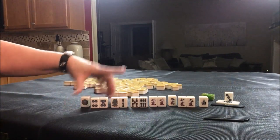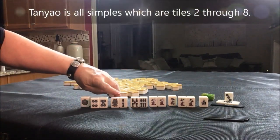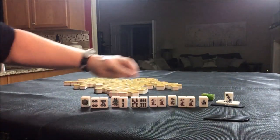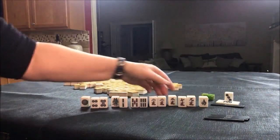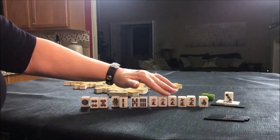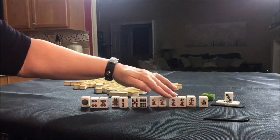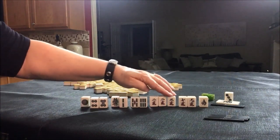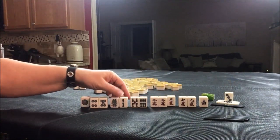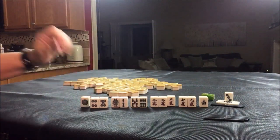There is some potential for Tanyao, but we would have to break down two potential Chi sequences and get rid of those tiles to bring it in — that leaves only three blocks, which would take this from a set hand to one that needs a lot of work. So I would play Pinfu, Riichi, and leverage Dora.